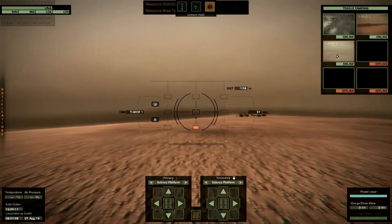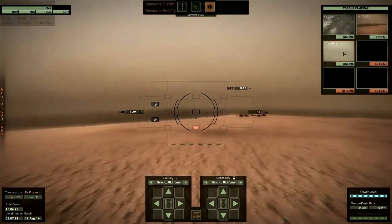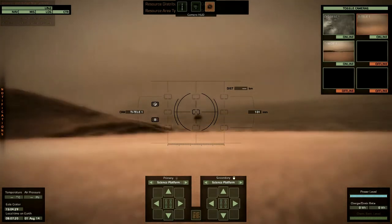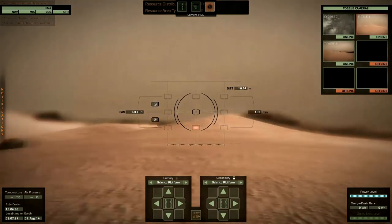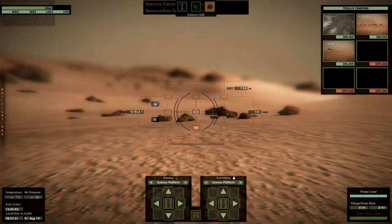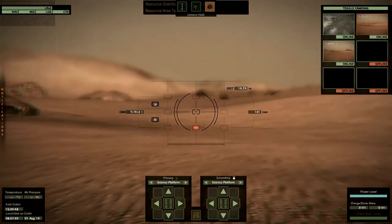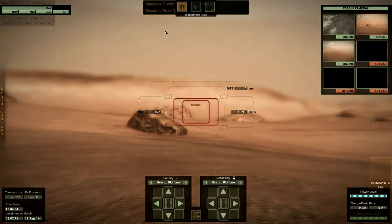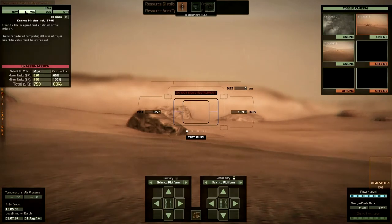That's actually our little shell with its parachute descending there. Oh, this is nifty. I do so much like it better in color. Imagine what happens when we finally get rovers. But we have to get down to business - instrument HUD. All we've got is the environmental analysis station, so let's capture gas. And yeah, so here we go again. This should fulfill our mission. We'll see.